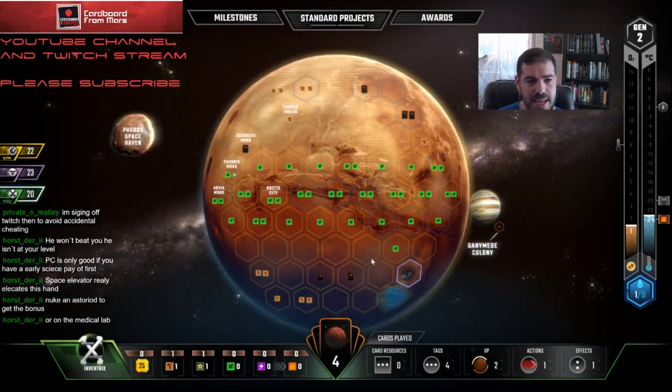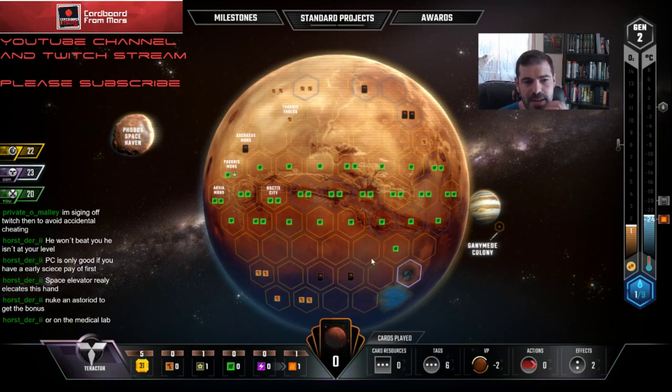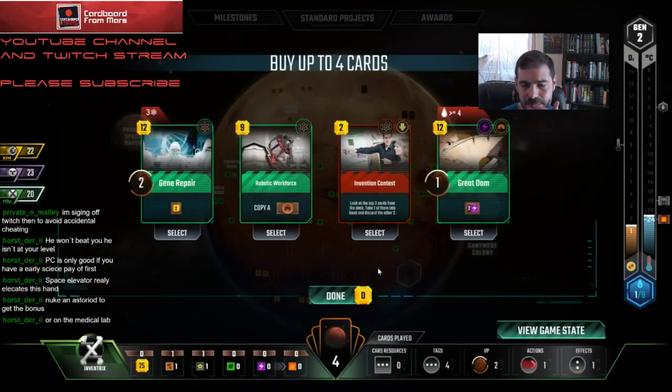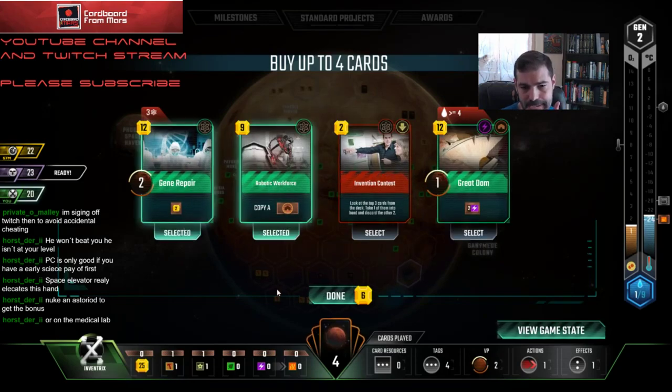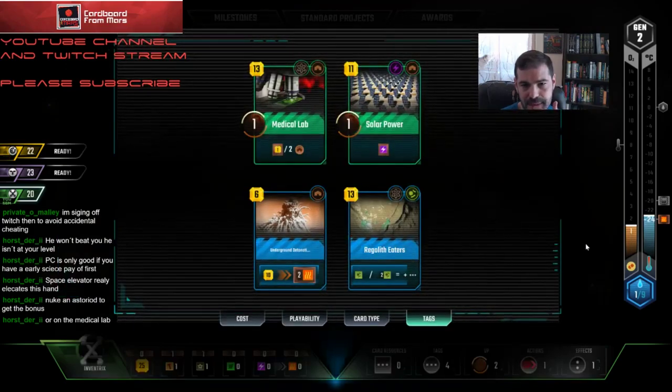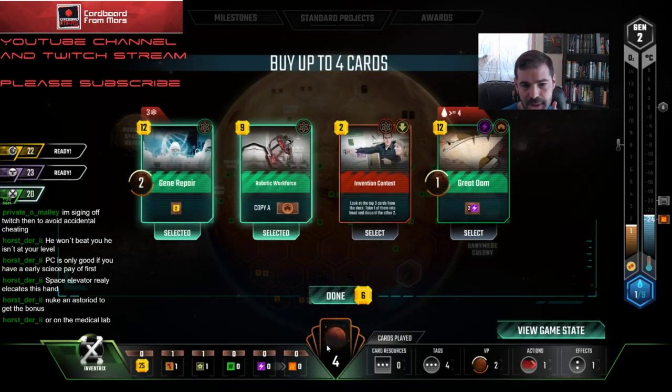I'm going to let somebody have Energy Tapping — I don't care if those guys want to do that. I'm not going to take Invention Contest. Great Dam came around. Definitely taking those two. My turn is basically just Robotic Workforce.